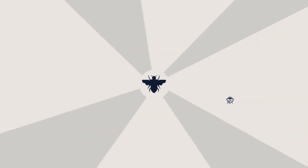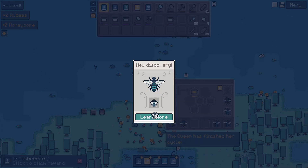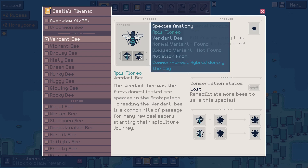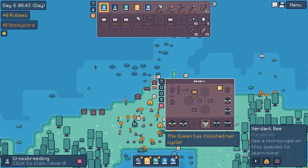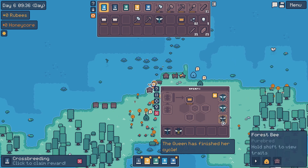Crossbreeding undiscovered bee - click to learn more. We got a new discovery! We got a verdant bee - cool. Apis Florio, normal variant, found. But we haven't found a blessed one yet. This is a mutation from a common forest hybrid during the day. The verdant bee was the first domesticated bee species in the archipelago. Breeding the verdant bee is a common rite of passage for many new beekeepers starting their apiculture journal.